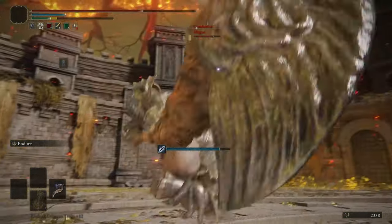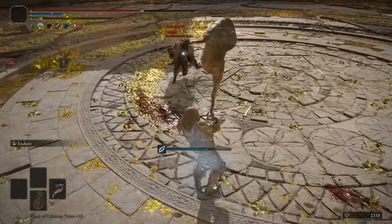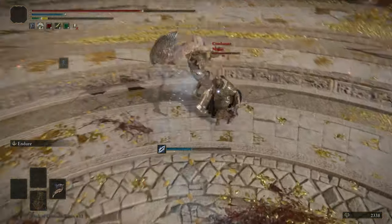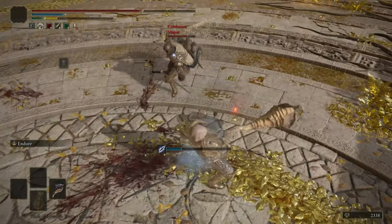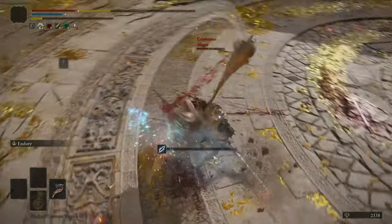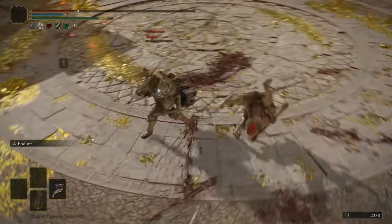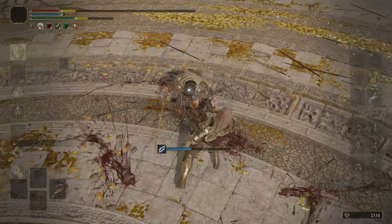This is another lightning-based weapon that doesn't really get a Faith scaling, which is kind of unfortunate. Hopefully, the DLC does add a Faith-based lightning weapon — that'd be really cool, because we don't have a single one at the moment. Lightning's kind of in a weird place where it doesn't really have an identity, or a particular stat it's supposed to correspond with. Trying to hit with this colossal weapon is like Challenge Impossible. Thankfully, my 101 poise is actually giving me decent hyper armor, so I don't actually have to use Endure.